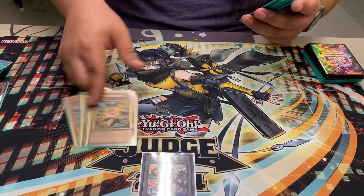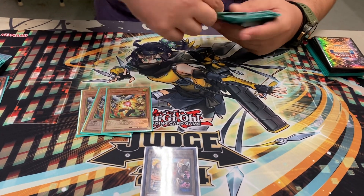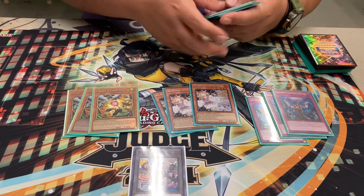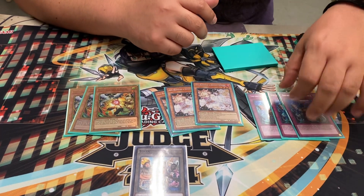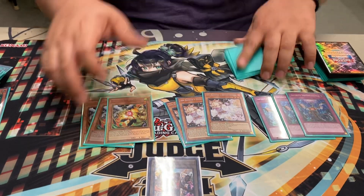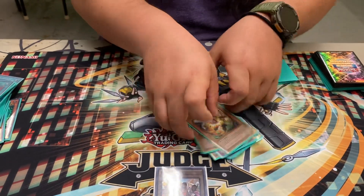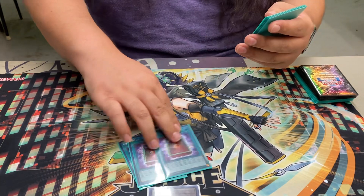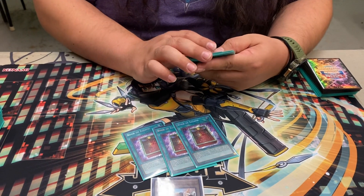For the hand traps, got three Drill, three Ash, three Imperm. That's it for hand traps. Would you change any of the hand traps or keep it like it is? Right now for this format, I believe it's just best to stay how it is. I've got board breakers.